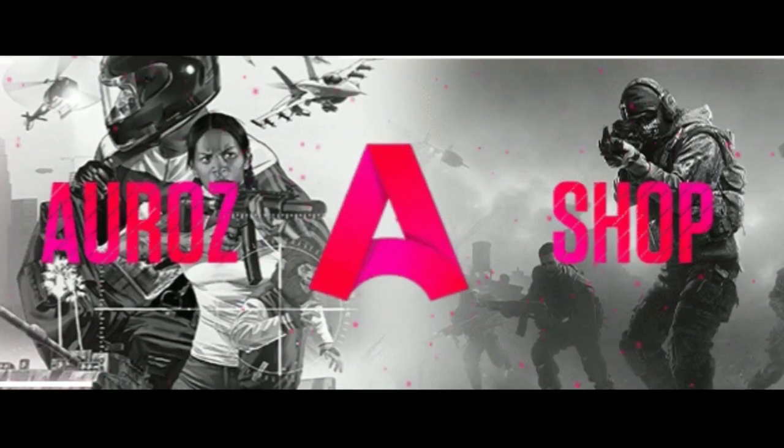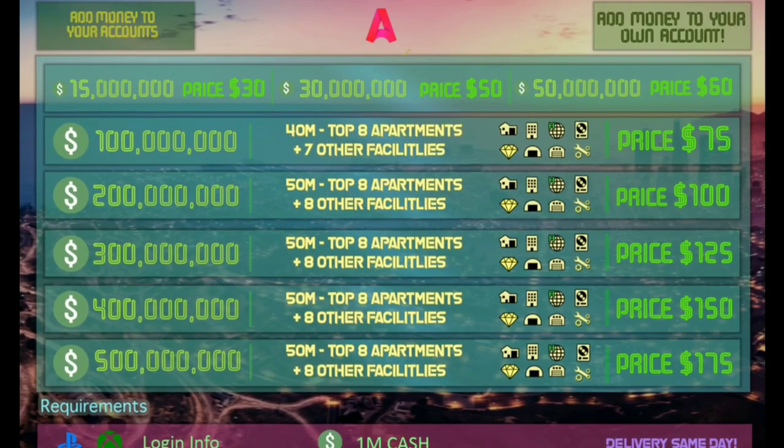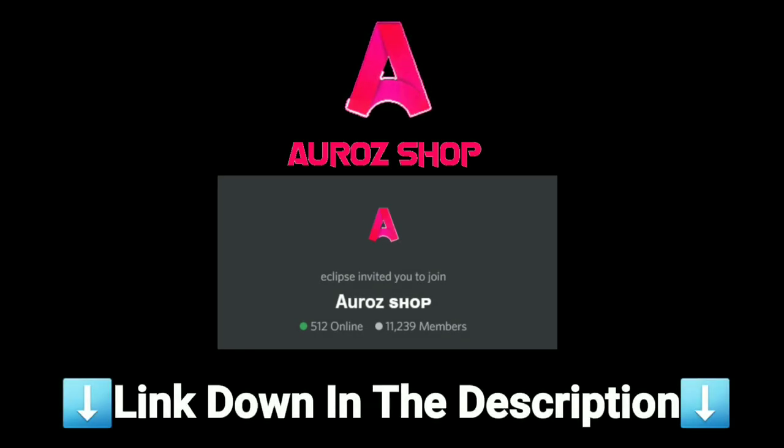If you want to get your hands on easy money, make sure you go and check out Azro's shop. They do a fast, cheap, reliable service. All their links and their Discord are linked in the description below. You know the drill — play my intro.